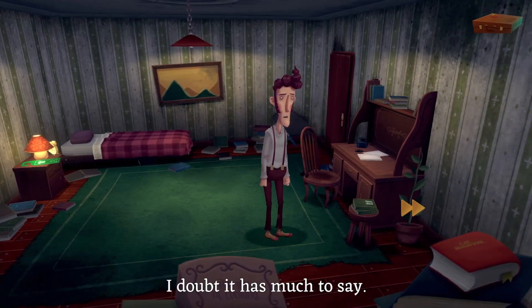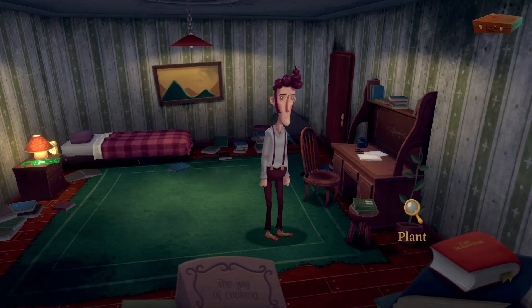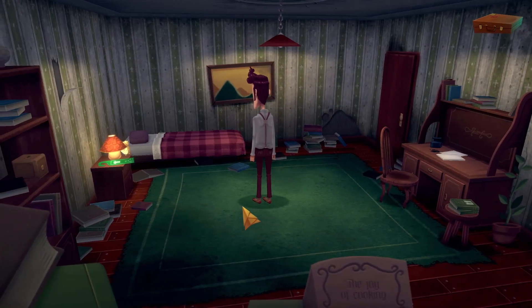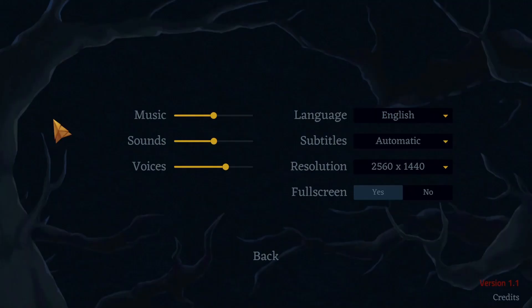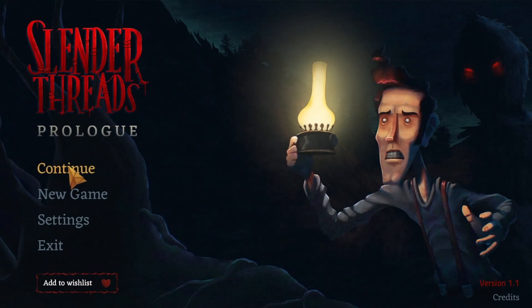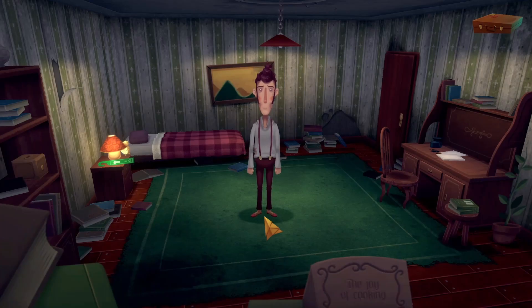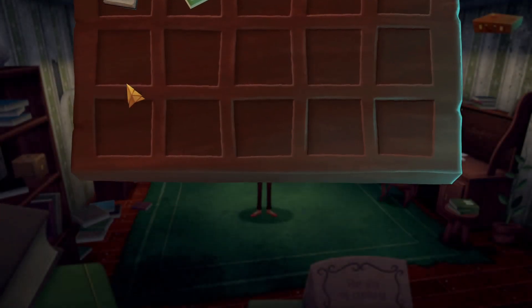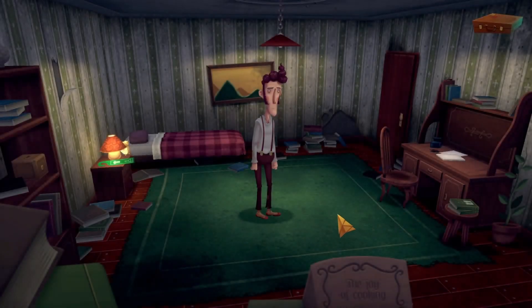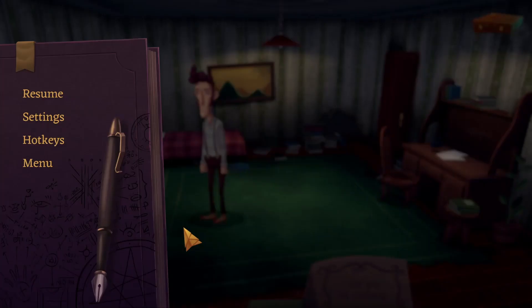'Walk to the plant. I doubt it has much to say.' I love this kind of dialogue. 'Can't imagine plants last long in here.' Is there like a journal? Yes! The notebook is basically the journal of what you need to do.